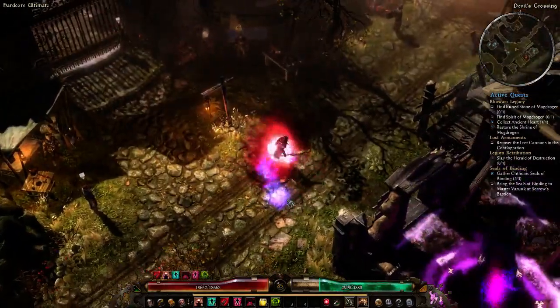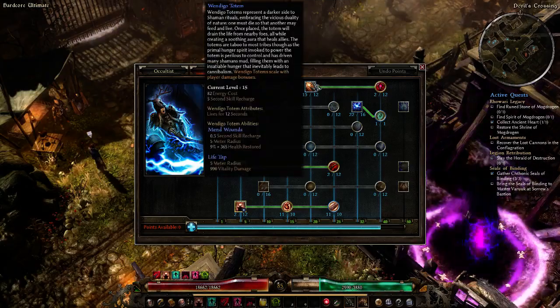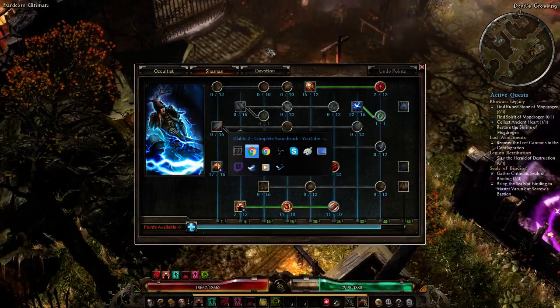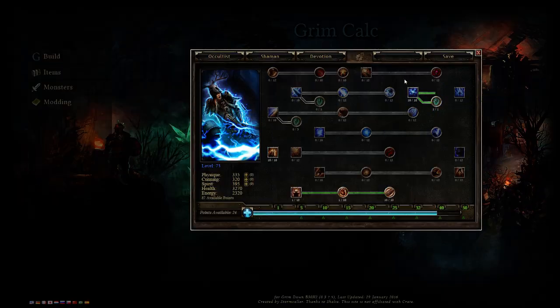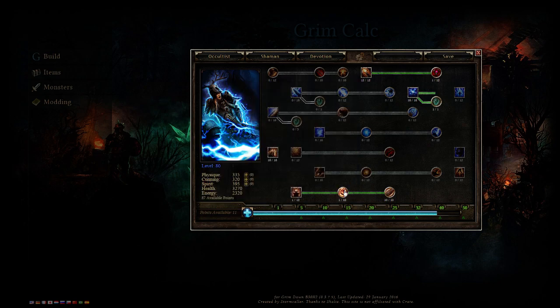Wendigo Totem is a situational skill but it's really good. I put one point into Blood Pact as well. You place a totem down, it pulsates, heals you, and also deals damage to targets. If it didn't deal damage I probably wouldn't pick it up, but it's pretty good. As for your last remaining points, it's totally up to you.